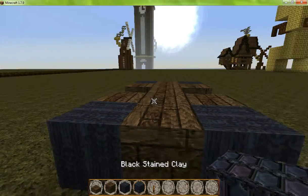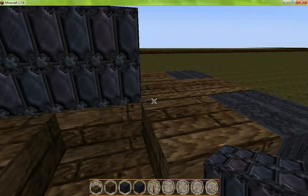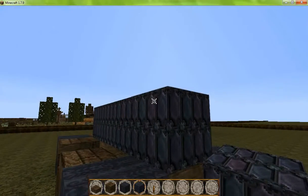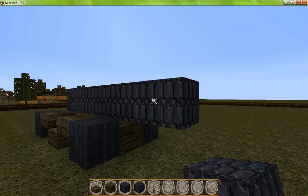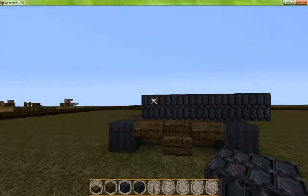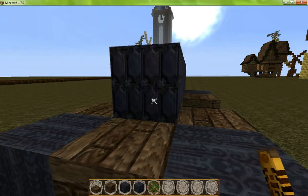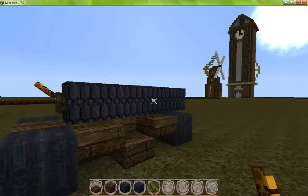Then you take the Black Stained Clay for the barrel. Place it right here, and then out one — you could do two, but I prefer one. And then you take the lever and place it on there for the fuse. And you're good.